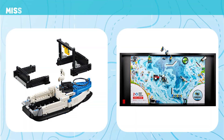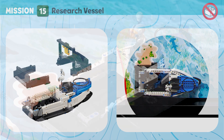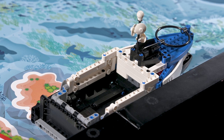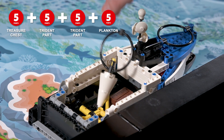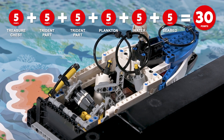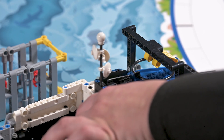Mission 15: Research Vessel. Deliver the samples and artifacts that your team has collected to the research vessel and securely dock it at the port. Points are scored if any of the following are at least partly in the research vessel's cargo area: the treasure chest, trident parts, or each sample. Additional points are scored if the port's latch is at least partly in the research vessel's loop.